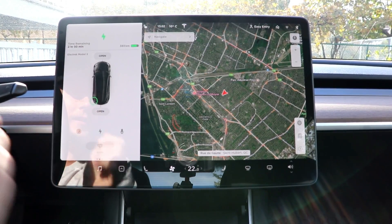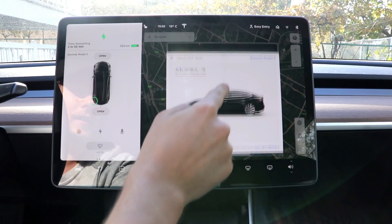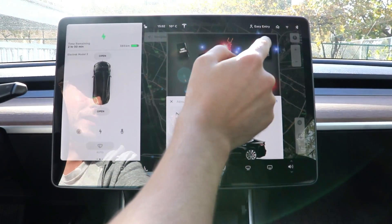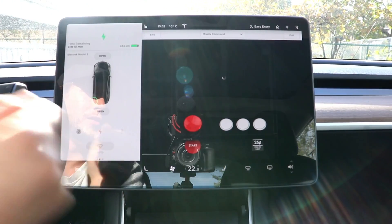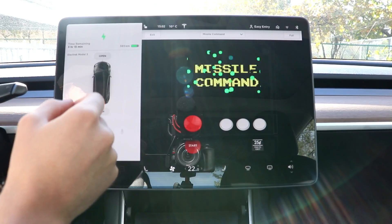Fred from Electrek here. We're going to take a very quick look at the new Tesla Atari game emulator that was introduced with the version 9 firmware in the vehicle. You can access it simply through the usual Easter egg sort of tour from the main screen.